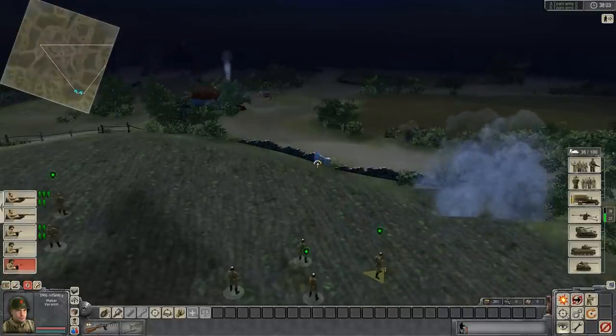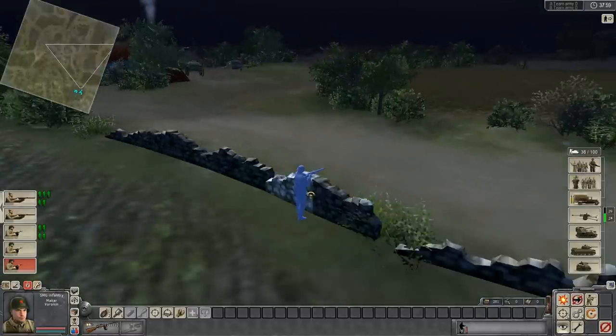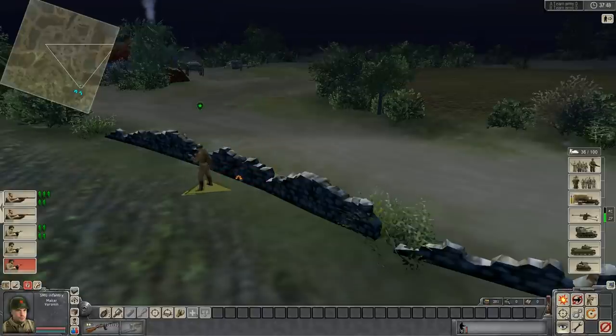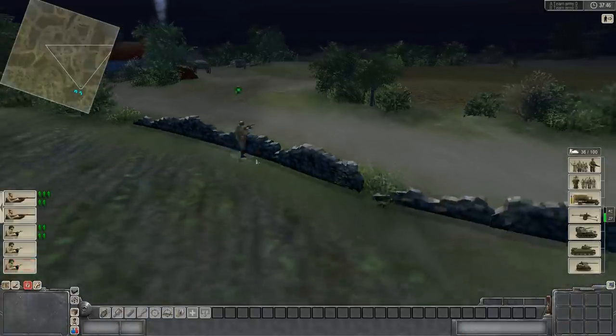Infantry — you want to keep them in cover. You see here this little halt indicator shows where you can put the guy, and that little orange arrow means hop the wall. So you can do that and then hold him behind there.